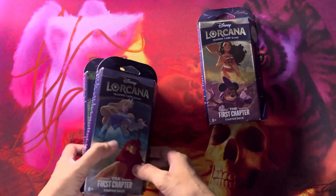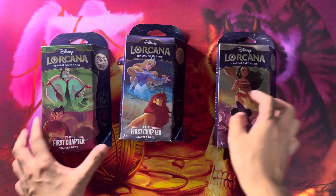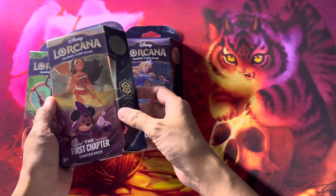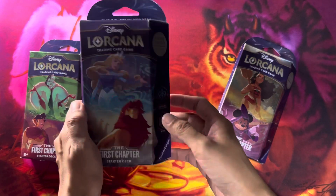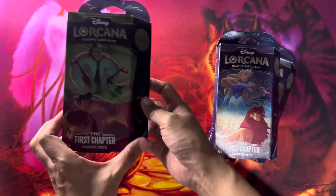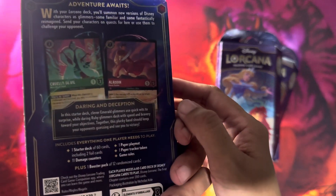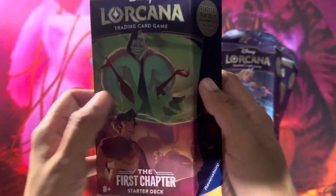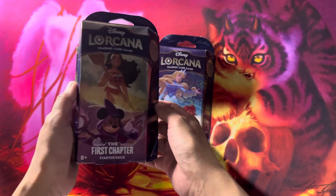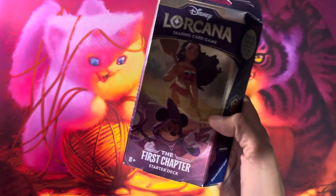I'll open one first. I was recommended to open this deck, but I might test it out because I also like Moana and Nikki. I think this is like a control-ish deck — Sapphire and Steel — and this is like a villains-themed deck because of all the cards in it. There's a lot of villains inside and we see Aladdin here. But yeah, let's try this out. I think this is the most basic and it has Mickey in it.